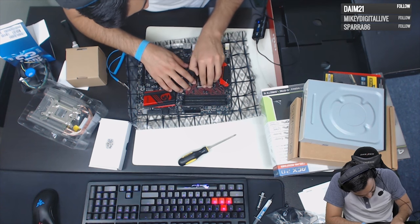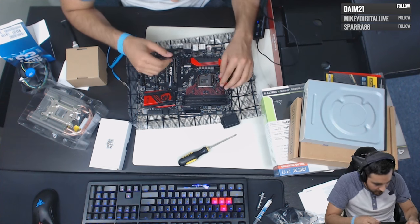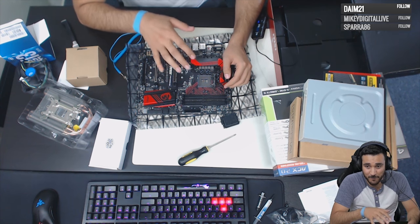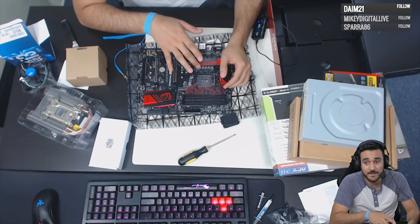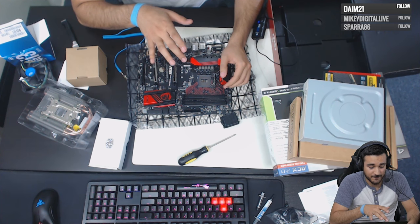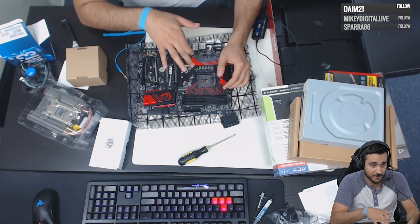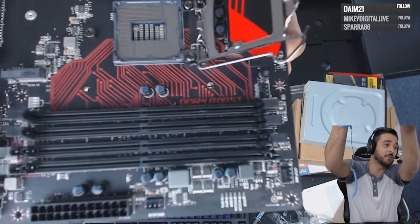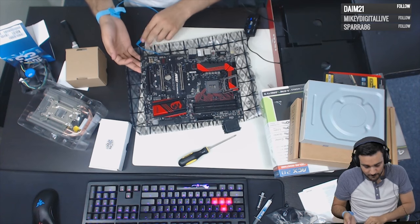Now I'm going to install the CPU. Be very careful here — do not touch the pins on the CPU socket. These pins are extremely sensitive. If you bend those pins, you're done — retailers won't accept a return if the pins are bent. So be very careful with that.